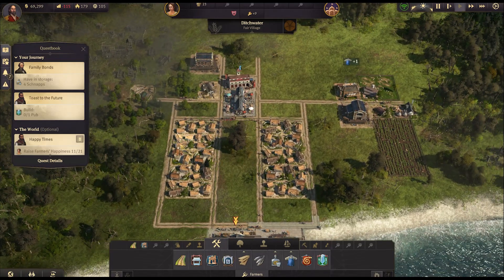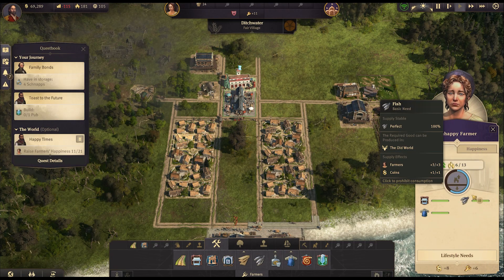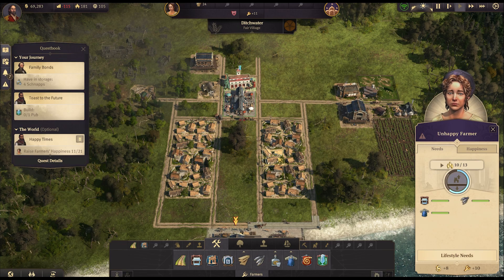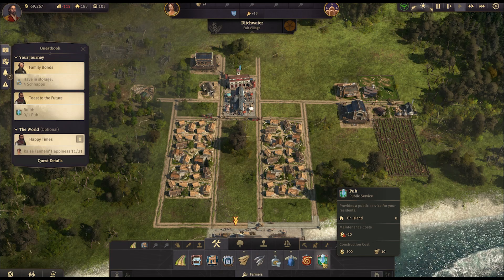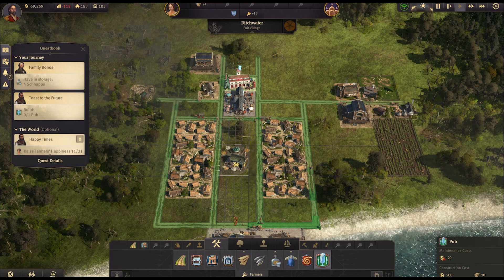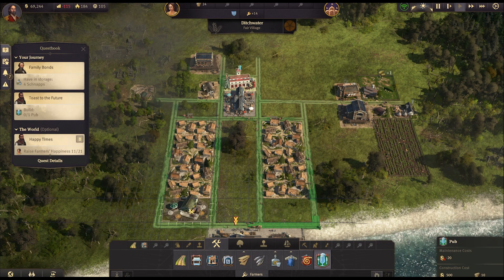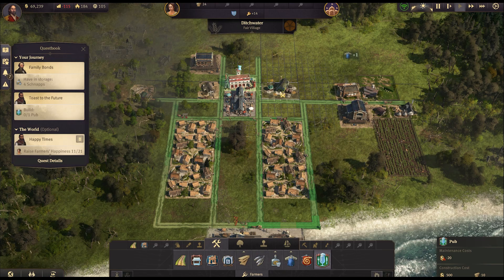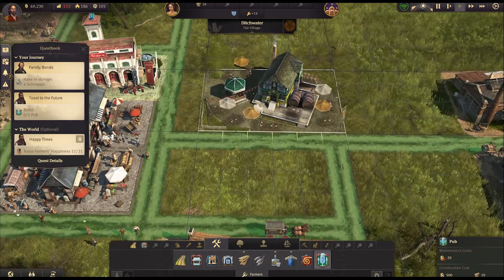We need to build a pub next. We've got a small surplus of workforce. This house is almost full but only six people — more should be moving in, about ten at least, so that number should go up. We do need the pub though, obviously. It doesn't fit in there — and it doesn't fit there either. I could put it there next to the marketplace, a bit more central. Yeah, let's put it up here.